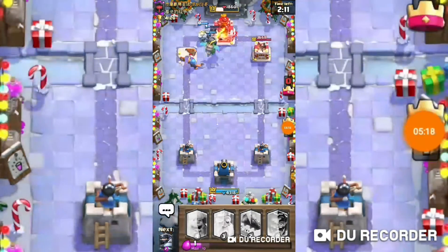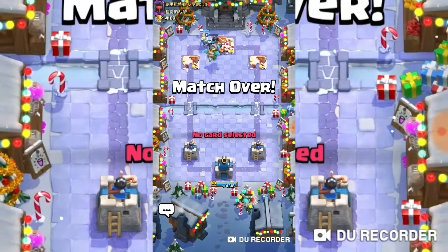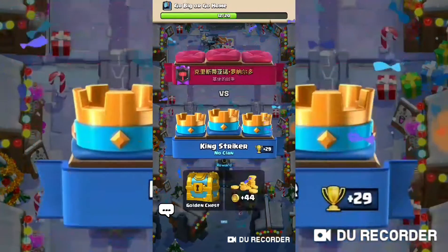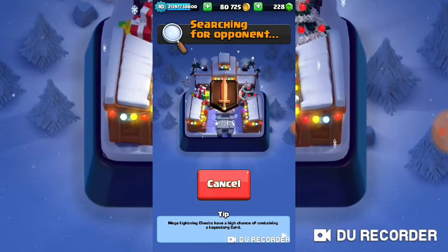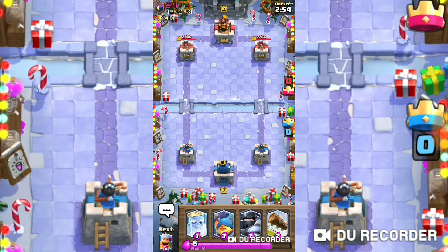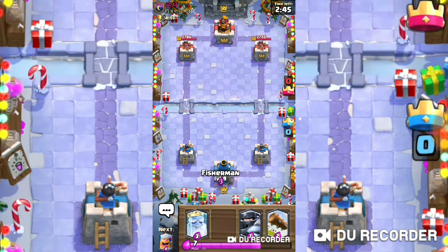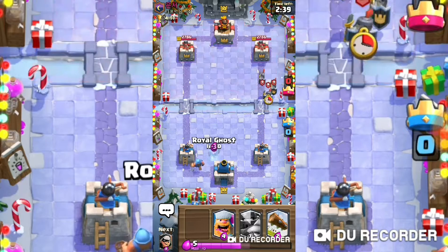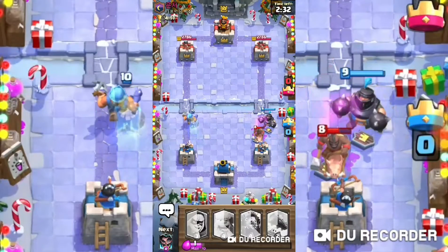So far our all-legendary deck is not doing the worst it possibly could, it's not doing the best it possibly could — it's right in the middle. I'm gonna wait for him to play. I'll play a Fisherman and a Royal Ghost, and here's where our Mega Knight goes.